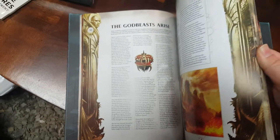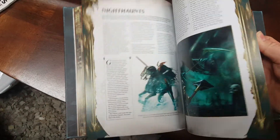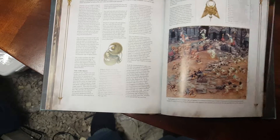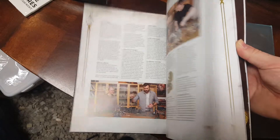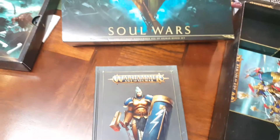The book recaps everything that's happened, covering the different realms and factions, telling you what each faction is up to. My favourite are the Orcs and Goblins. Then we get into the core rules — 13 pages — then battle plans, war scrolls, allegiance abilities, and the Endless Spells section, which I hope to cover once I get them. Then narrative play and a couple of battle plans at the end.